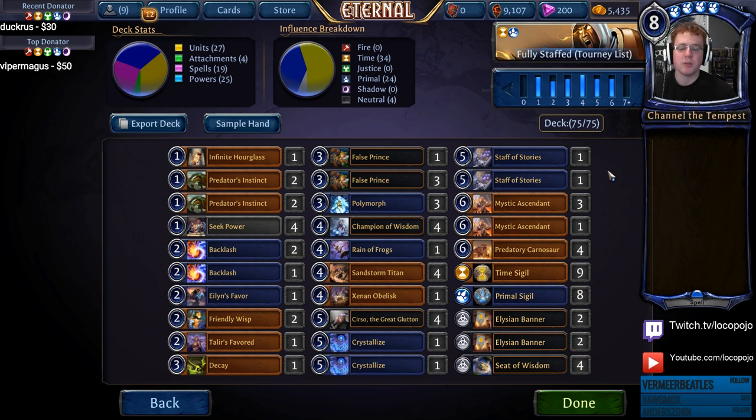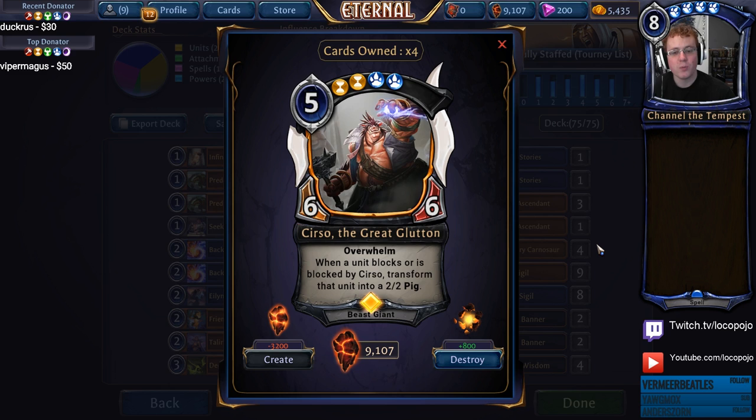The overall idea behind Elysian midrange is pretty straightforward. We have a curve of units between three and six, all above five power, extremely good at being defensive with more than five health, and abilities like Endurance, Overwhelm, and Flying. Cerso's exceptional Overwhelm plus the ability to turn units into 2/2 pigs makes Cerso the Great Glutton one of the hardest units to answer through board state. She has to be blocked by three different units just to get an even block, because everything blocked by her turns into a pig unless it has Aegis. She's really strong and one of the reasons Elysian midrange can do very well against Combray midrange.